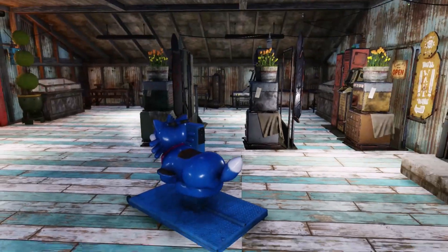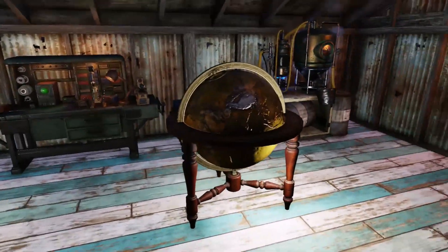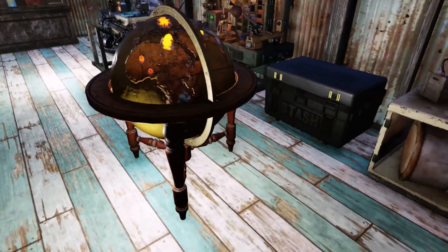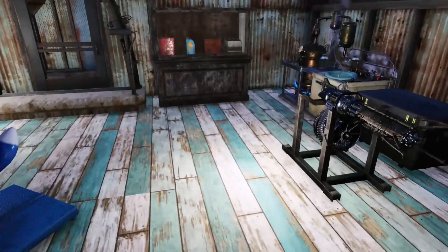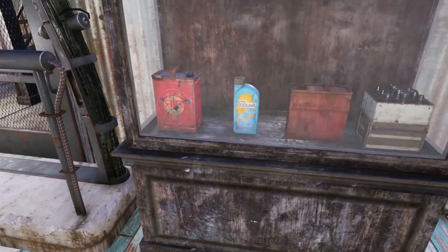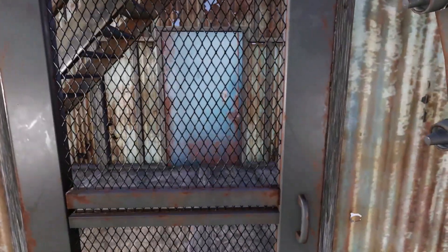I decided to use these display cases to just display junk, as you can see. I had the Mr. Fuzzy right upstairs but there was this really big gap here that wasn't doing anything, so I thought I'd just stick it there. I also have the globe that you can get from the Atom Shop, which I think is really cool. That particular display case turned out quite well just because of the junk items I put in there.